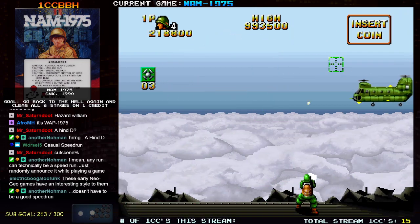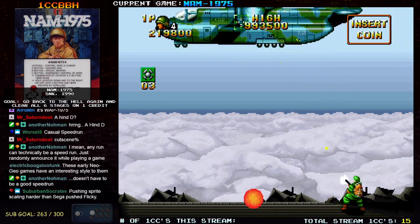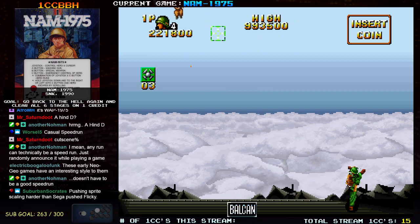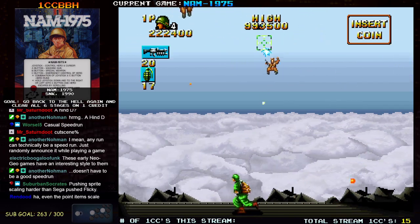They weren't really sure what would stick, like they were trying to make the system appealing, so they were going for a bunch of different games. And you got weird experiments like the Super Spy.